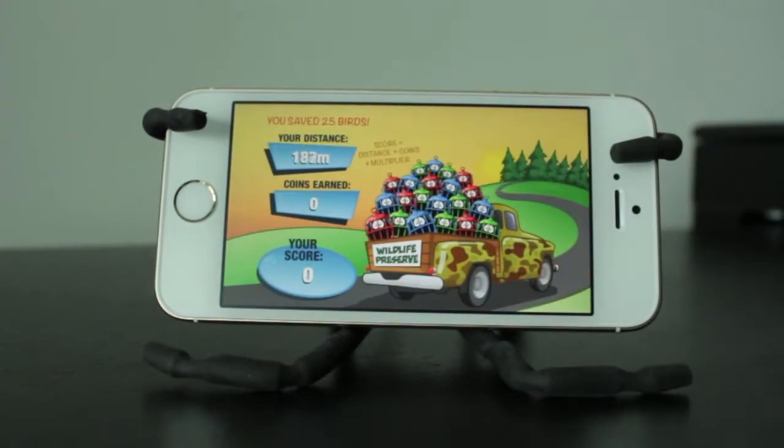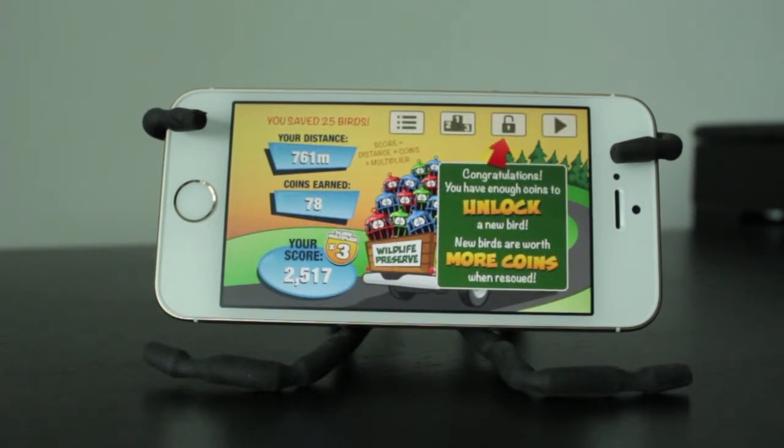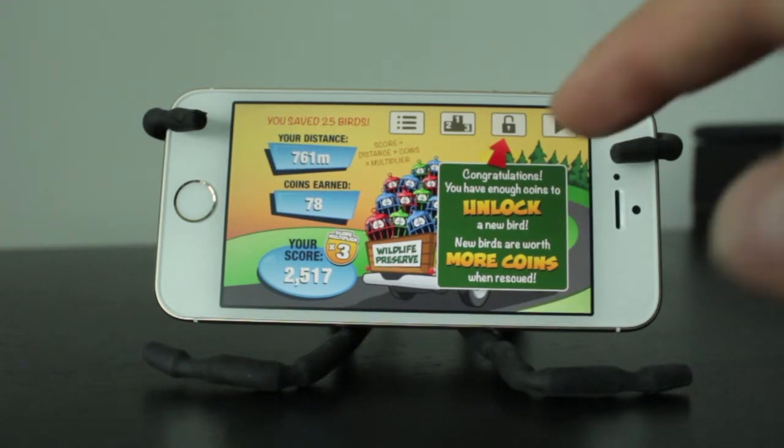Now when you do die, it will track your distance as well as the coins earned and give you a final score. This will transfer over to your leaderboards, and if you do get on the leaderboards, it'll prompt you to put your name in.